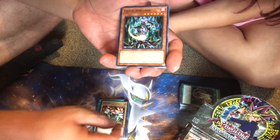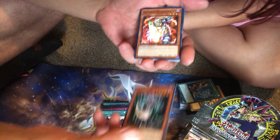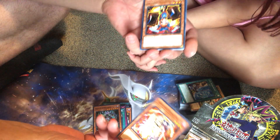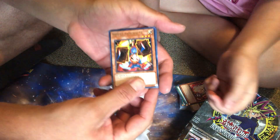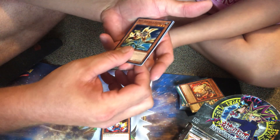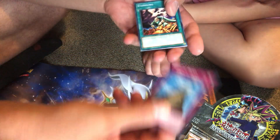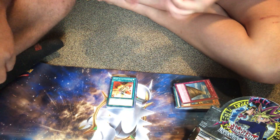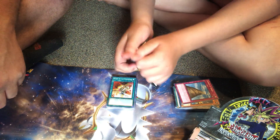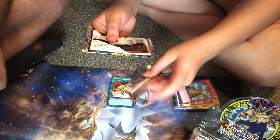Another Chopman, Sasuke Samurai Number Two — he's cutting up cards — Anti-Aircraft Flower, Tower of Babel, another Stumbling — can't go wrong there — and another Heart of the Underdog, that's solid. I'm not expecting anything super crazy. There's one card I would absolutely love to pull so I could say I finally pulled it out of a pack.